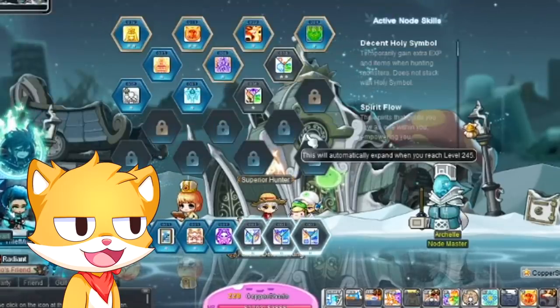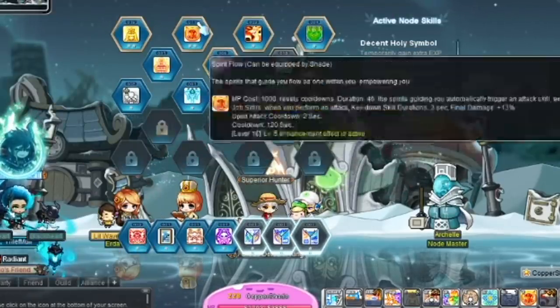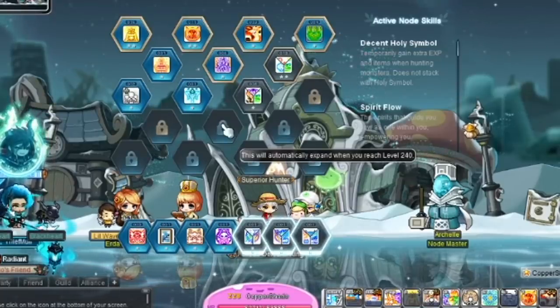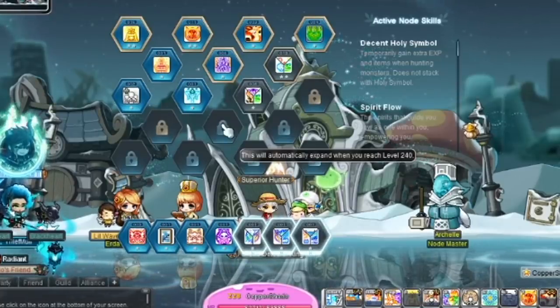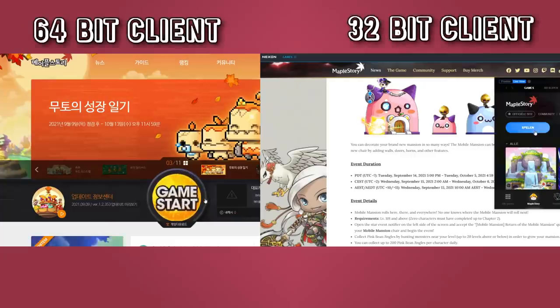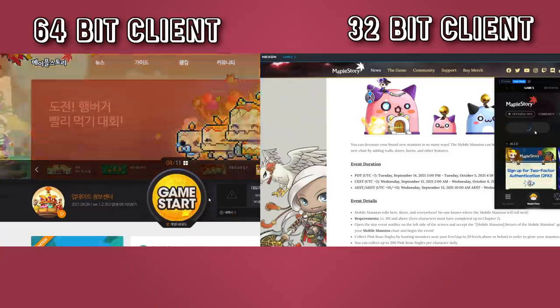MapleStory has been plagued by poor optimization, memory leaks, and a lot more inconveniences. After all, the game is already pretty old. But a new shiny 64-bit game client should fix all of those issues, or at least most of them. The first thing I heard is that the new 64-bit client is supposed to launch faster as well.